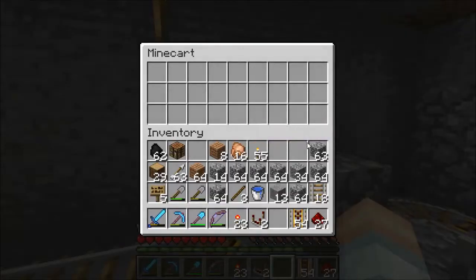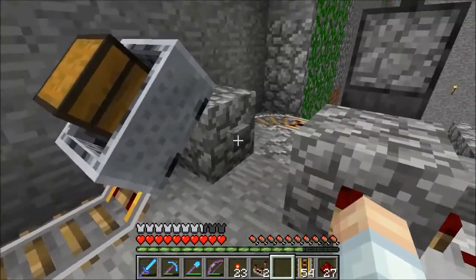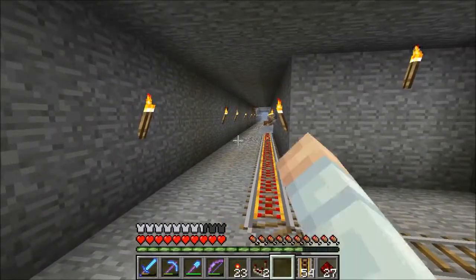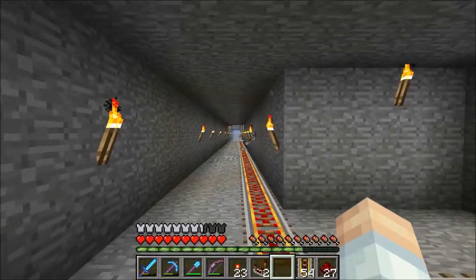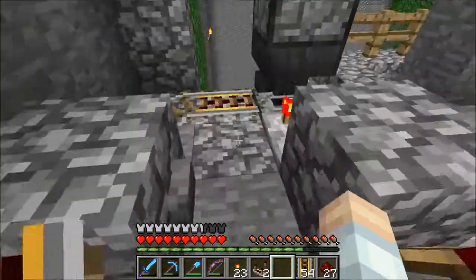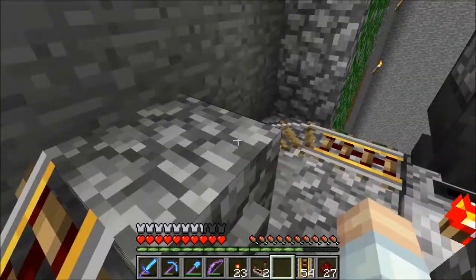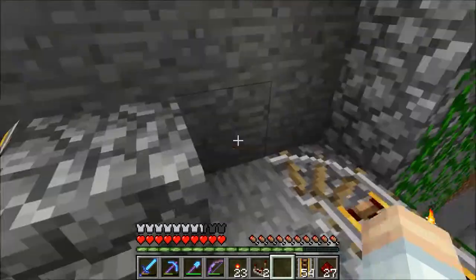I wanted to show you this, so I'm just going to put one thing of cobblestone in. I'm going to hit this button and send it on — bye-bye! Then let me tell you what I want to do. I want that thing to come back and then pop onto this track, load up, and then after a certain period of time, leave.